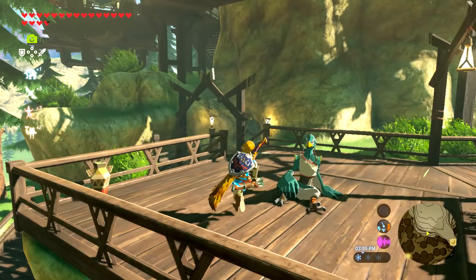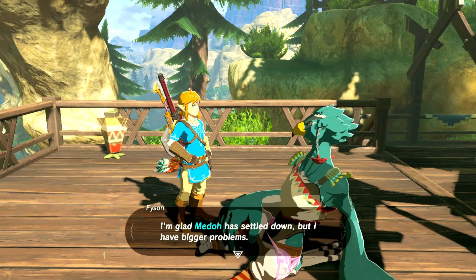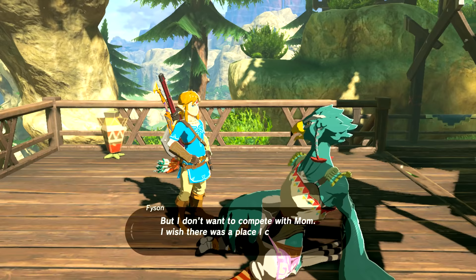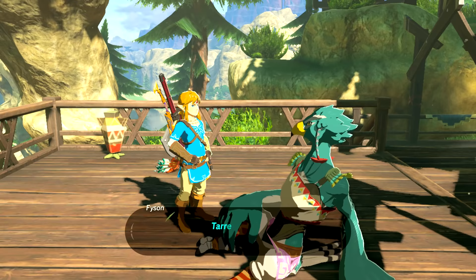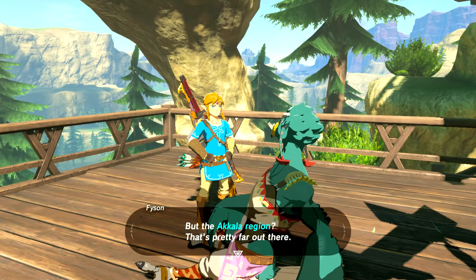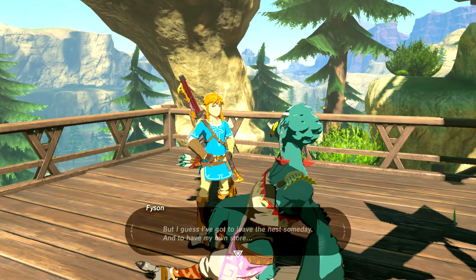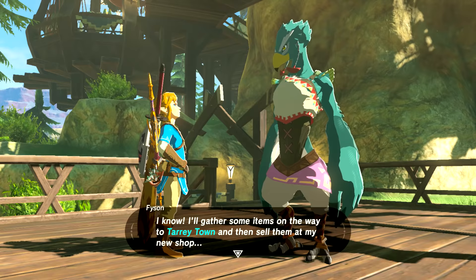Let's speak to this guy here at Rito Village — he seems kind of upset. If we speak to him we can tell yes, Fison definitely has what we're looking for. He says his mom wants him to take over the family store someday, but he doesn't want to just help — he wants to own his own store and sell whatever he wants. That's perfectly fitting for what we need. So we tell him about Tarrytown — he could come over and run the general store there. He doesn't have to compete with his mom.